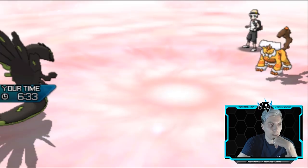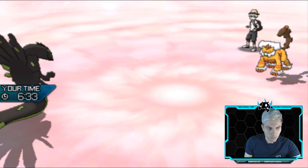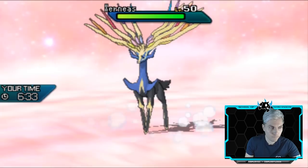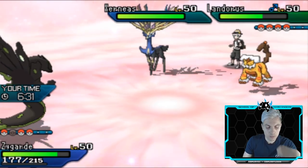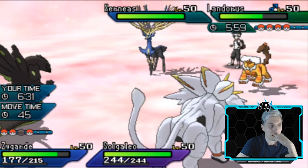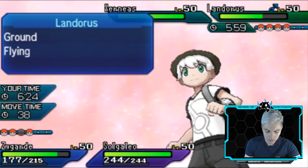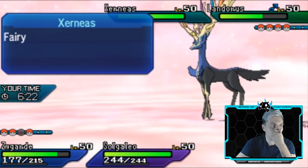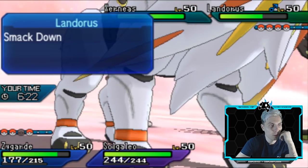We'll be able to get Tapu Fini back onto the field now. Depending on what my opponent brings in, we could even bring in Sogaleo. I think we're going to bring in Sogaleo now. Because we've got Wide Guard that we can go for if we want to, if we think the Landorus is going to stay in. The Xerneas definitely protects here, I think. So we could go for a Thousand Arrows and a Wide Guard. With the Z-move gone on the Landorus as well, we can kind of pin it in these situations. I would imagine the Xerneas doesn't want to entertain being in front of Sogaleo, so it's either going to retreat or protect.